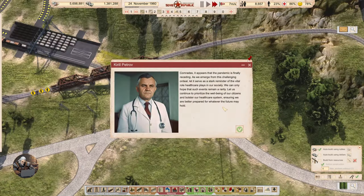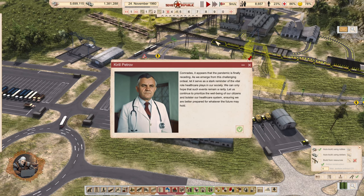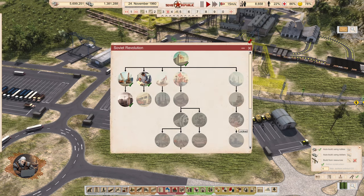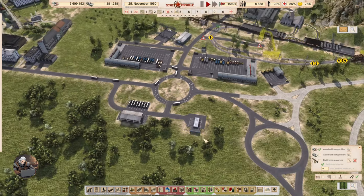This is built. Comrades, the pandemic is finally receding. Let it serve as a reminder of the vital role healthcare plays in our society. We hope such events remain a rarity. Let us continue prioritizing citizen well-being. That should be the end — yes. Fire prevention and safety is next, but first let's set up an education system.